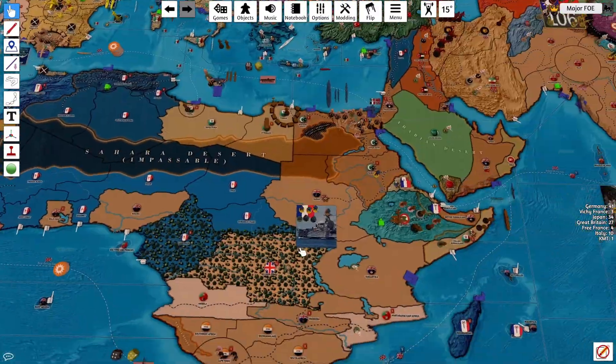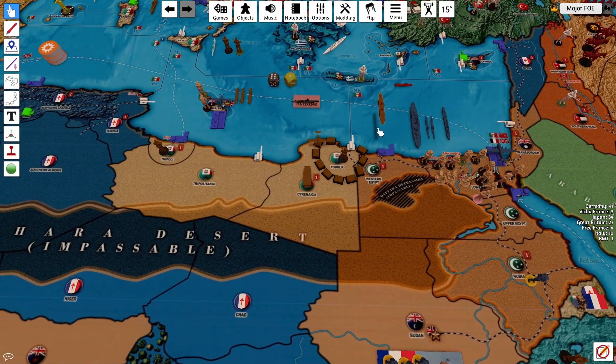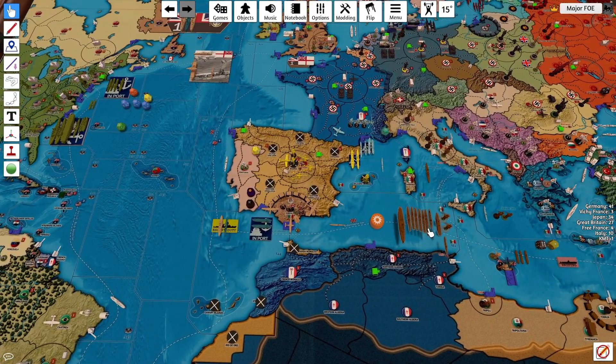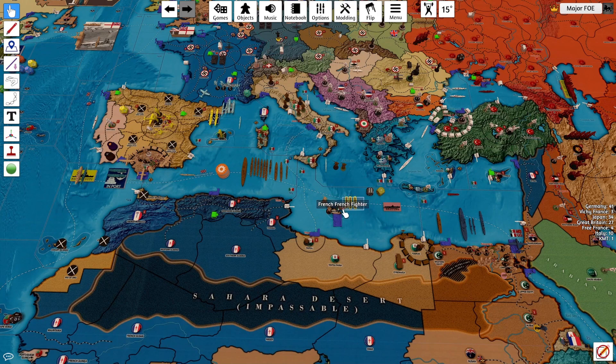Just a bit of non-combat movements. The 2 infantry will move into Abyssinia from Italian Somaliland. The transport will move 1-2 into M8, and this fleet will move 1-2 into M2. The 2 marines will go to Sardinia, the heavy cruiser will join them, and the 3 coastal subs will also go there.